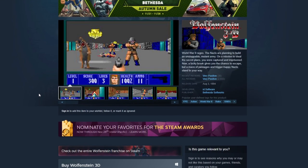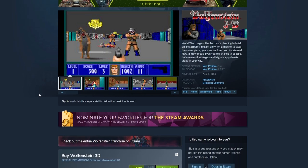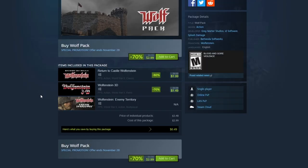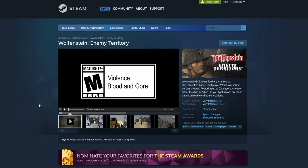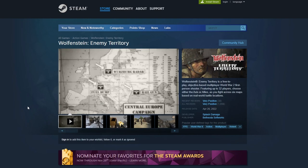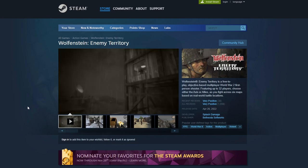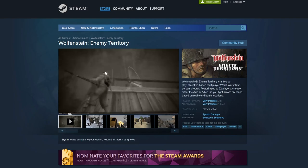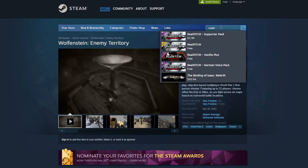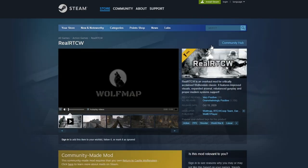For $3 you can get a pack which includes the original Wolfenstein 3D. It doesn't really hold up as well but it's still a lot of fun to play. Wolfenstein Enemy Territory is actually free, still holds up really well, and is still played — though there's a standalone client you can get outside of Steam if you get seriously into it.